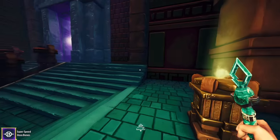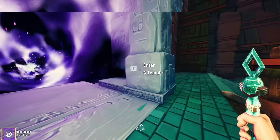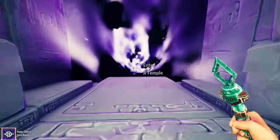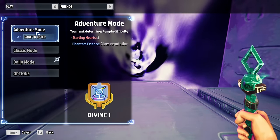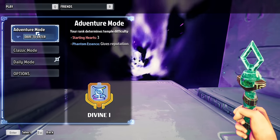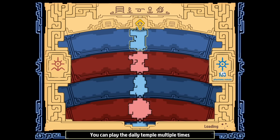But you lose two heart containers, which isn't great. We move much faster, but long falls and crushing effects are lethal. So as long as we don't fall too far down and don't get crushed — as long as I do a roll right here, I'll be okay. We move really fast with this whip. There's lots to explore in the starting area and some easter eggs, but we're gonna jump into the temple right here. We're doing adventure mode — divine one. Divine one, two, and three are the highest ranks; it makes the temple a lot harder.